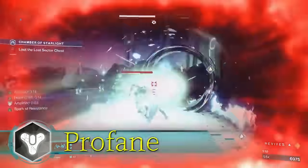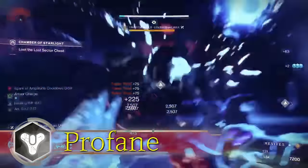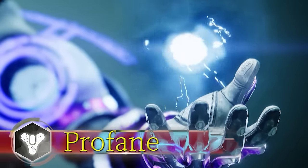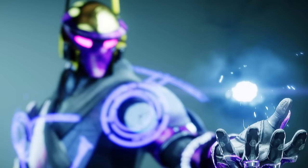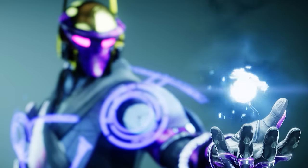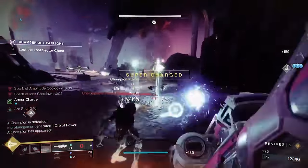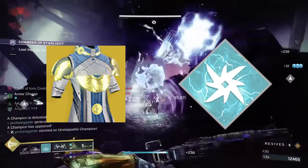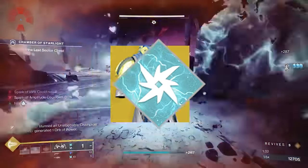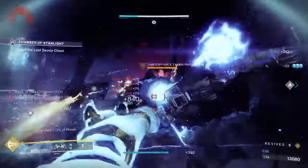What's up, Guardians? Profane here. Thanks for checking out the video. Today we're checking out another Warlock build in Season of the Wish — an underrated Arc build that's just absolutely amazing right now. With the synergy created between the Vesper of Radius and this Arc 3.0 Stormcaller, you'll turn everything in Destiny into easy mode.